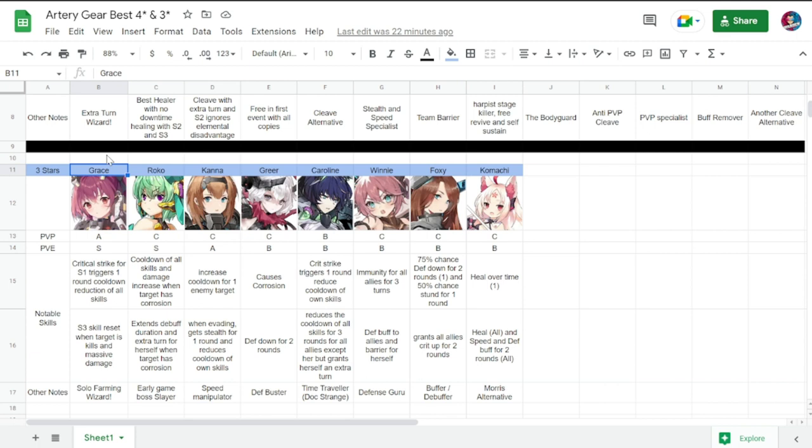First up is Grace. I'm going to put a link to my video on her farming abilities — she is definitely a monster in farming, and also good in story mode and early-stage PvP. She is PvP A, PvE S. Her S1 critical strike triggers cooldown reduction of all skills, and her S3 skill activates when a target is killed, dealing massive damage. She is a solo farming wizard — definitely level her up. She is the best three-star in the game right now.